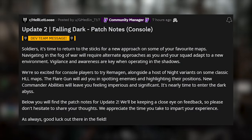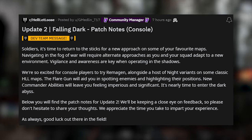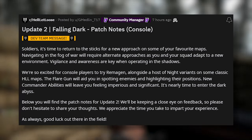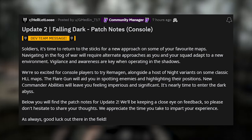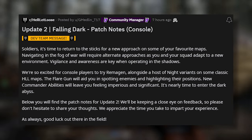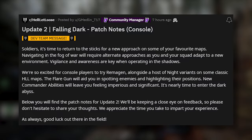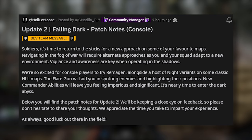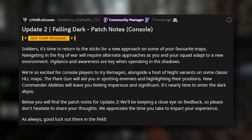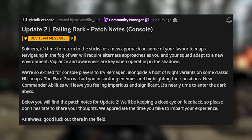From the top it reads: Soldiers, it's time to return to the sticks for a new approach on some of your favourite maps. Navigating in the fog of war will require alternate approaches as you and your squad adapt to a new environment. Vigilance and awareness are key when operating in the shadows. We're so excited for console players to try Remargan alongside a host of night variants of some classic Hell Let Loose maps. The flare gun will aid you in spotting enemies and highlighting their positions. New commander abilities will leave you feeling imperious and significant. It's nearly time to enter the dark abyss. Below you will find the patch notes for update 2. We'll be keeping a close eye on feedback, so please don't hesitate to share your thoughts. We appreciate the time you take to impart your experience. As always, good luck out there in the field.